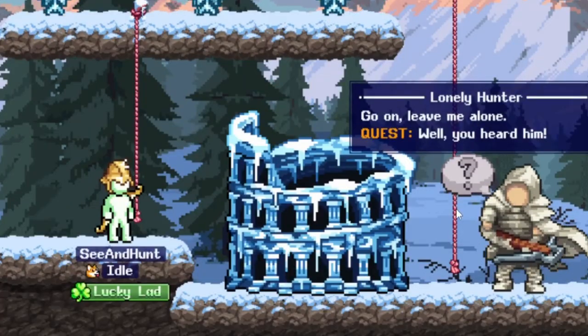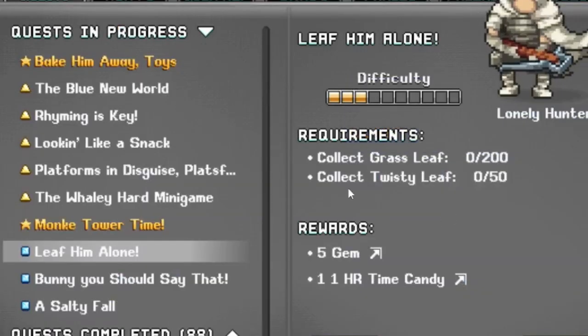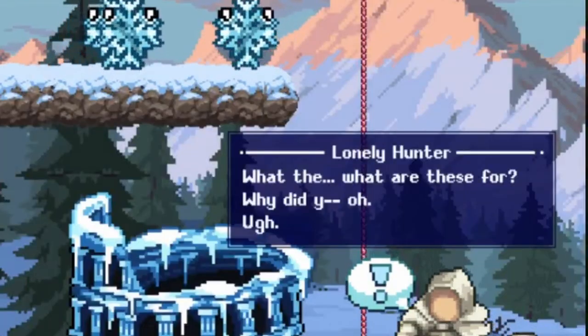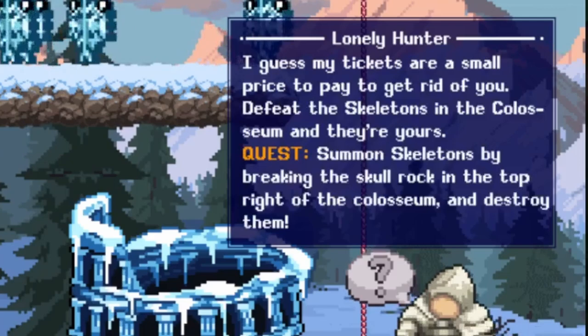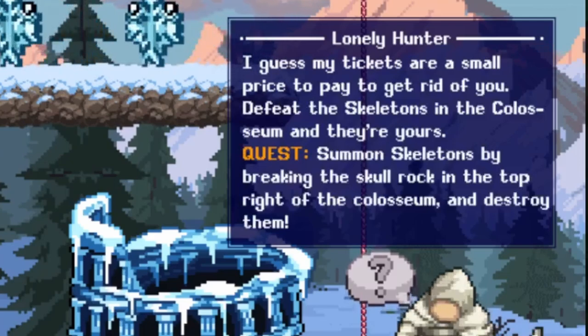Go on, leave me alone. Well, you heard him - leave him alone. Collect Grass Leaf and Twisted Leaf. 250. What the? What are these for? Why did you... Oh. I guess my tickets are a small price to pay to get rid of you.